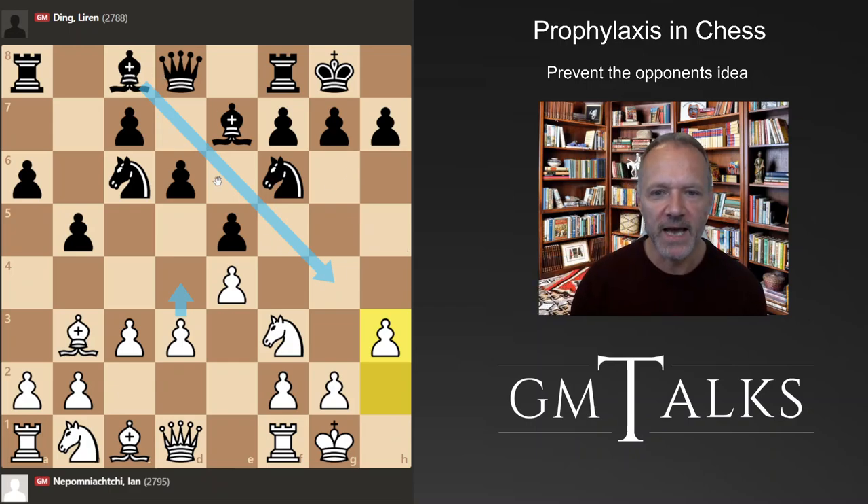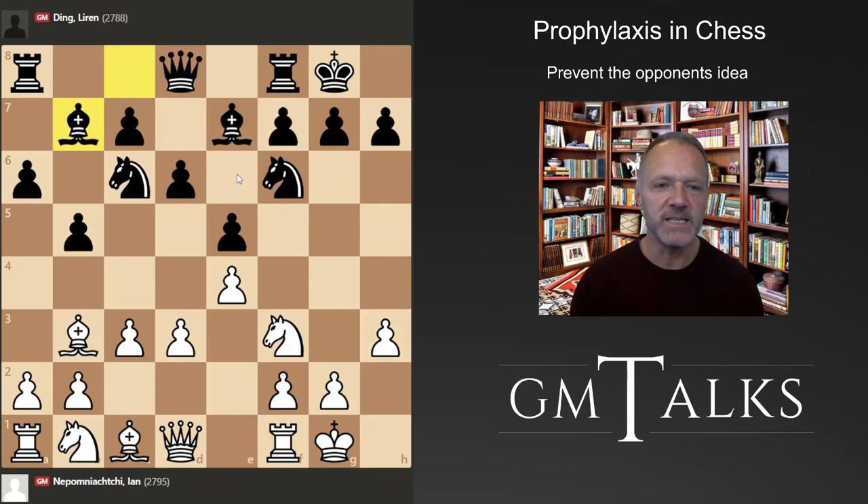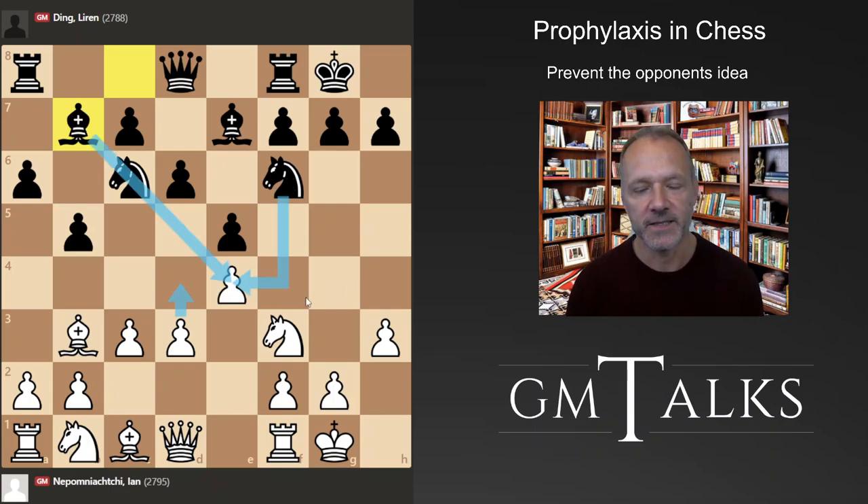The bishop can no longer go there. It could also go elsewhere, but it's a bit clumsy in this situation — sometimes with d4 you may not want a weak pawn on e6. So Bishop b7 is sort of logical with the pawn on a3, and it's also a prophylactic move, because we know white's plan is to go d4. Black puts a lot of pressure on e4 to prevent d4 and make it harder to play.